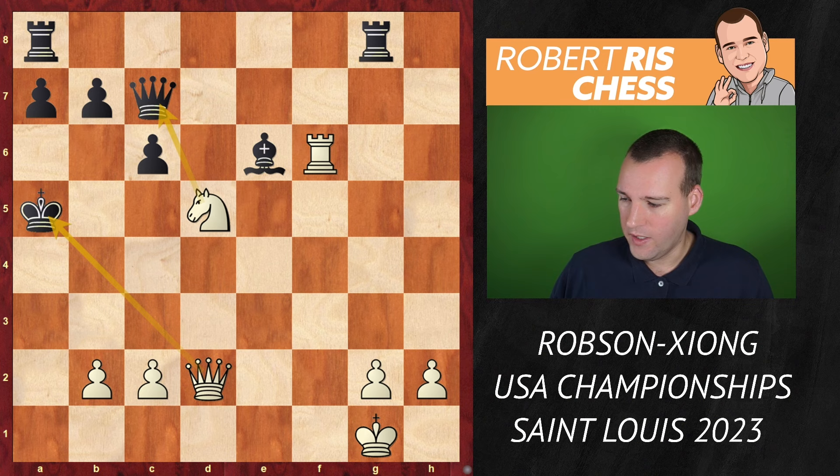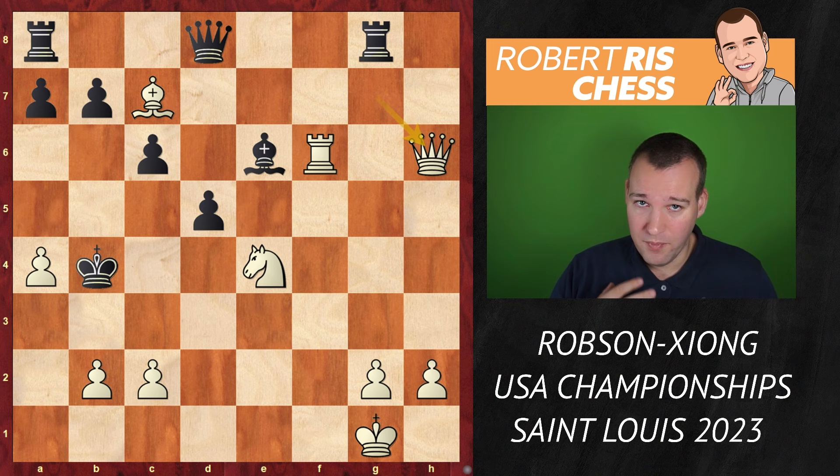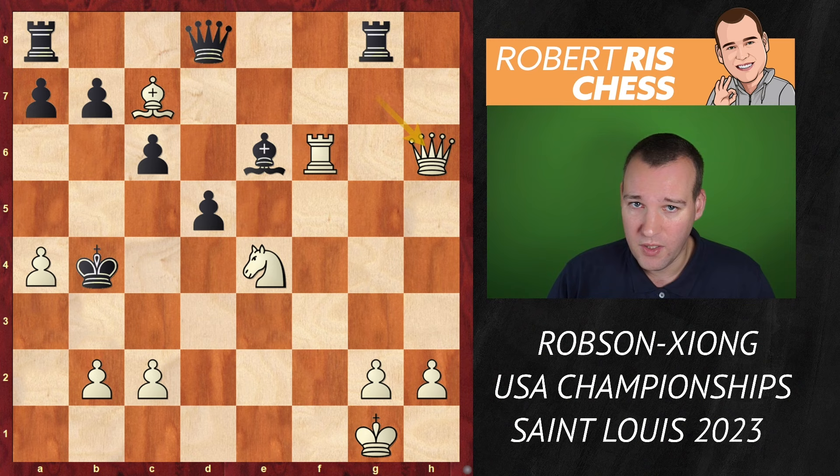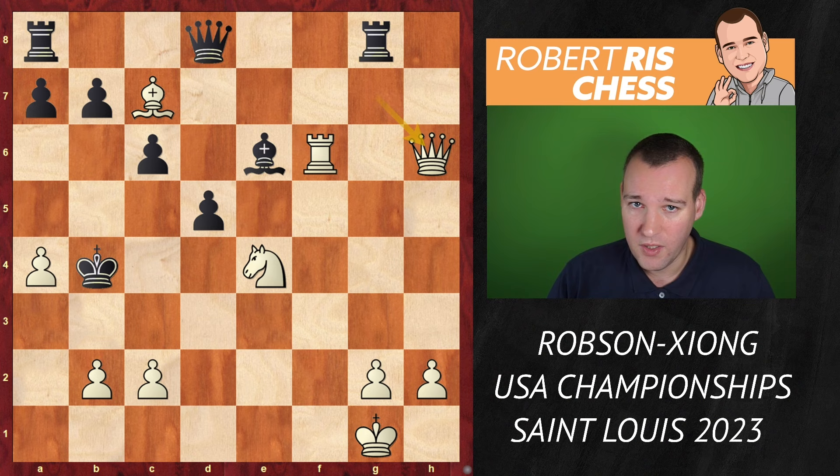I thought this was a very spectacular game. After queen h6, Jeffrey Xiong resigned. Keep in mind: sometimes the attack is simple — you advance your pawns, make sure your pieces are behind them, and then you're ready to strike. Don't be afraid to sacrifice a pawn; such sacrifices are a natural product of building up your position in such an effective way. Brilliant attacking game by Ray Robson. Click the subscribe button — I appreciate your support. See you soon, bye!